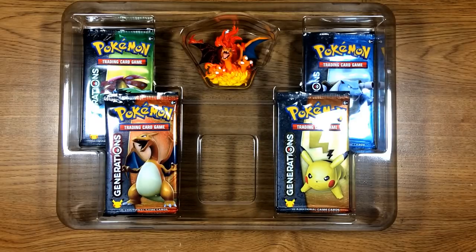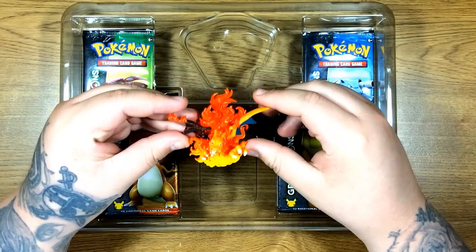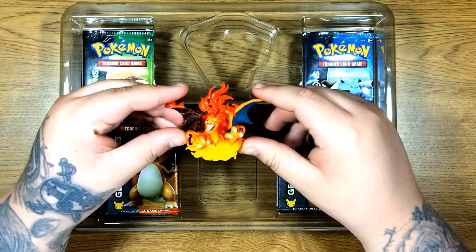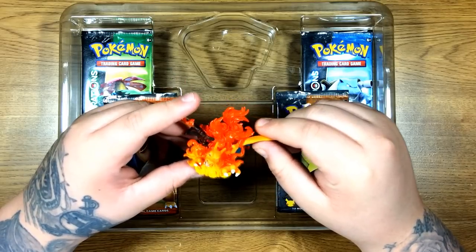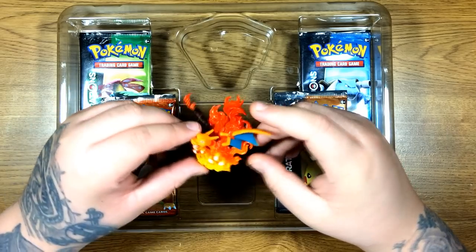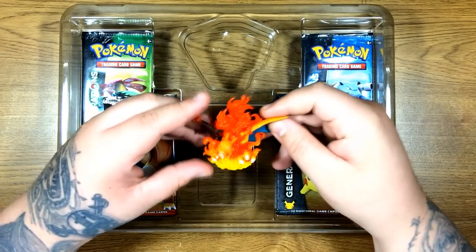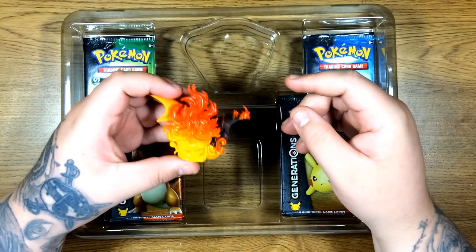It does come with the 4 packs and the figure. I don't have that many figures so I might start collecting them. The Charizard figure is pretty sick — it shows the head and then the claws. One of the wings is burned, which I've never seen before. It looks like magma, like it's breaking. It has fire on the wing — looks pretty cool. I'll keep this one, though I prefer the Blastoise one.